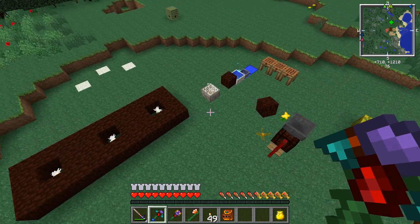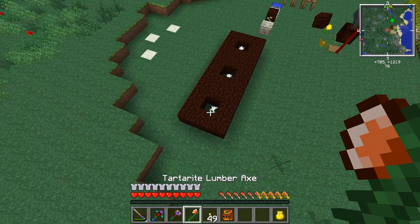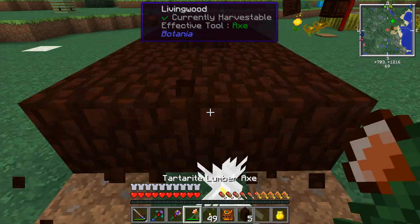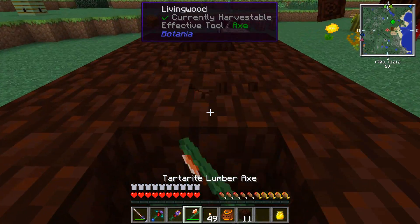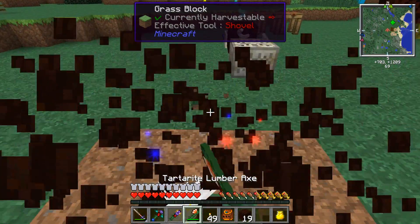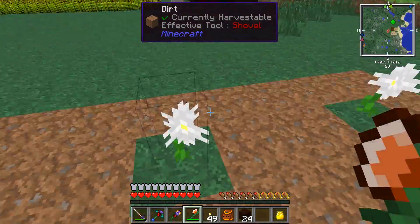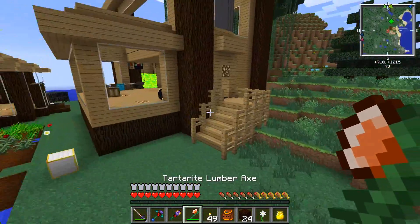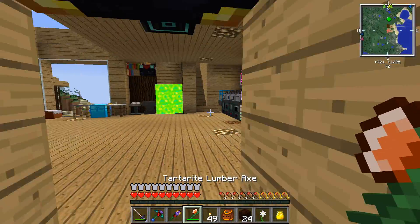What we're going to do is some automation. As you can see, I have some daisies making living wood and living stone, and there is an easier way to do it, and that's what I'd like to do today. I'm just going to grab one of these and we'll be off to get ready to do some automation.